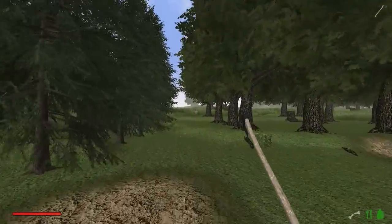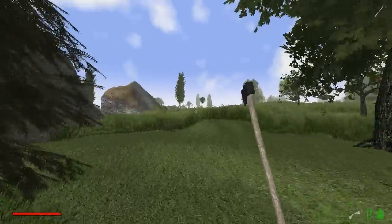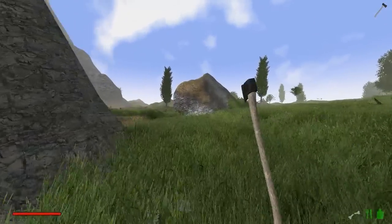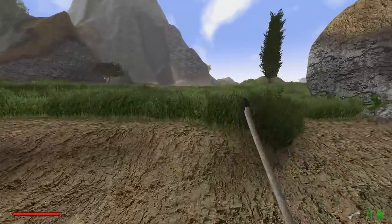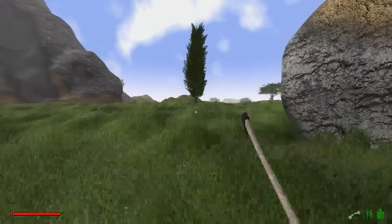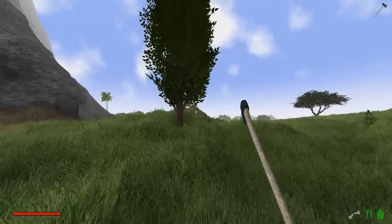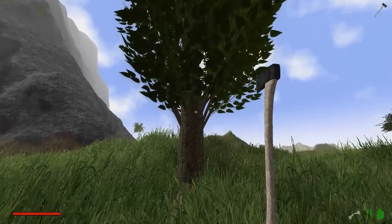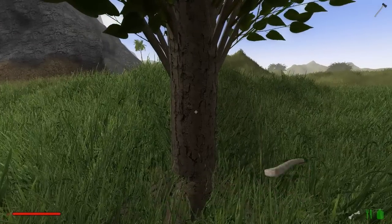Ihr seht, wir haben einige Bäume - das meiste ist Ahorn, hier sind ein paar Fichten. Vielleicht machen wir uns auch irgendwo einen kleinen Strand hin, aber das ergibt erst einen Sinn, wenn wir Wasser haben - vorher ergibt so ein Strand wenig Sinn. Und das ist doch auch ein neuer Baum hier. Ist das eine Korkenzieher-Weide oder sowas in der Art? Wir gucken einfach mal, was wir hier haben.